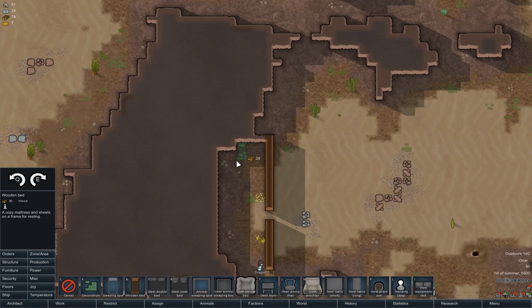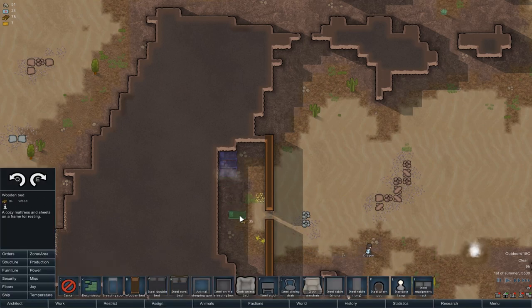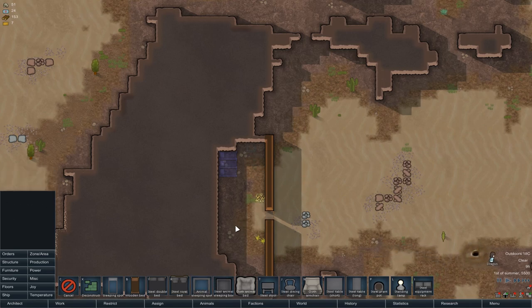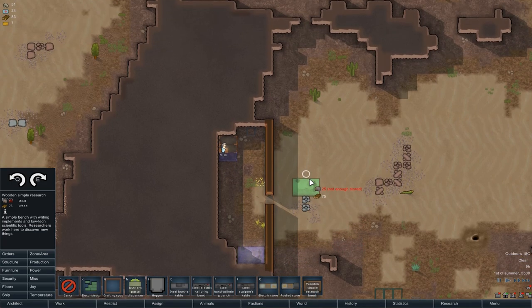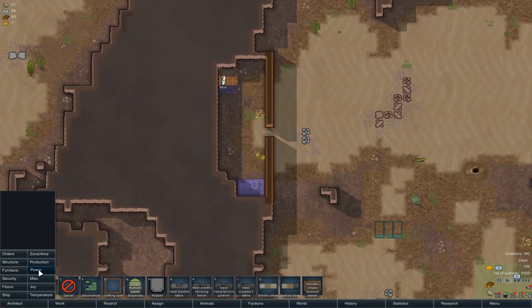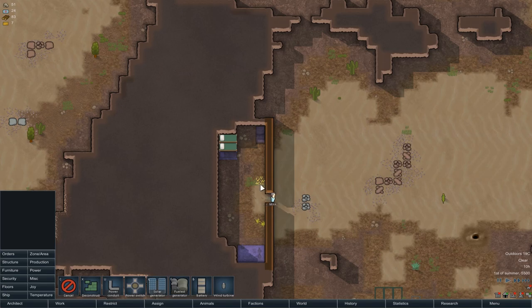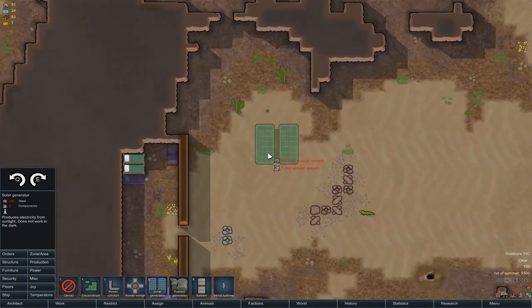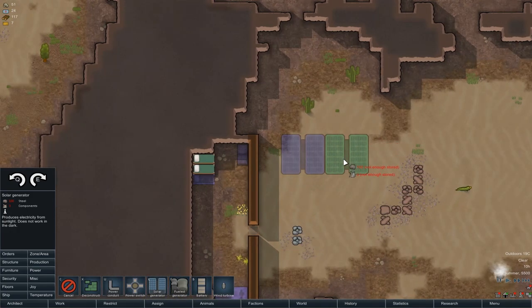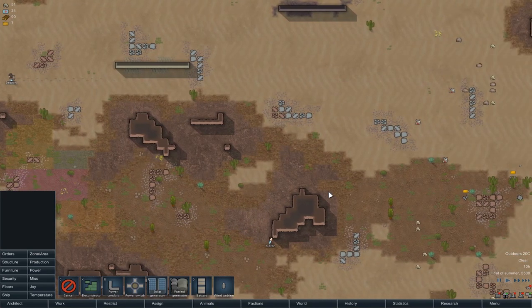The first thing I want to do is get them some initial sleeping spots. There's also an animal spot in there - though dogs don't seem to want to sleep in these boxes, only other animals. It's important to get started straight away on research. Let's clear that and get space for the batteries a bit later. We've got fuel generators but with the lack of wood I don't think that's an option on this map, so we're going to go solar straight away.